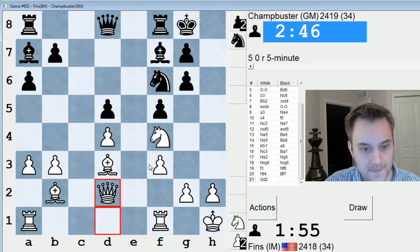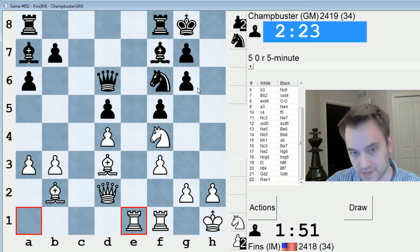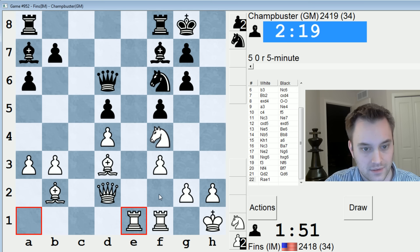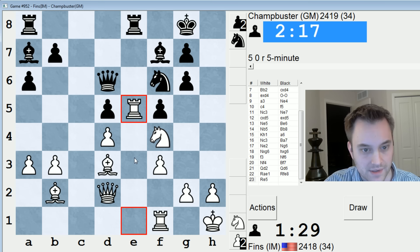He might play queen d6. We just need to get coordinated. Queen d2 looks sensible. Maybe on queen d6, bishop c3 is good. Also might be nice to get the knight into e5, but for now let's just bring this over. If he plays bishop b8, I can just play g3. He therefore plays rook in. Bishop c3 doesn't do much. Rook e5 — he's just going to play knight e7. Then maybe I can double up. Just see if he plays knight e7 or not — he does.